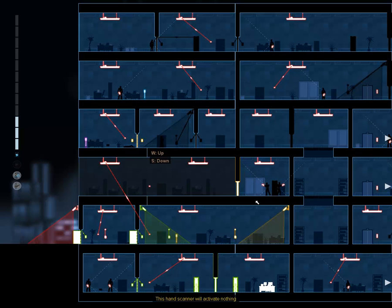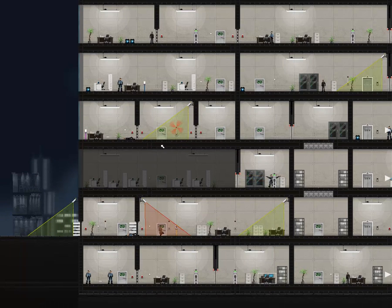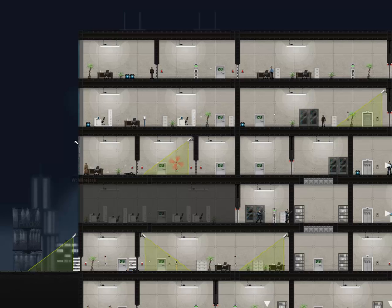Now I could open that door using this camera. Problem is I come down and if I come back up I will set that alarm off again, which will bring this guard down and he's likely to kill me. And I can't get through this door because it's on the blue circuit. So I do need that guard to come down to open this door. The best way to do that is to come out the front of the building and try to jump through that window - so I can wirejack the pink circuit. He opens that door for us nicely.